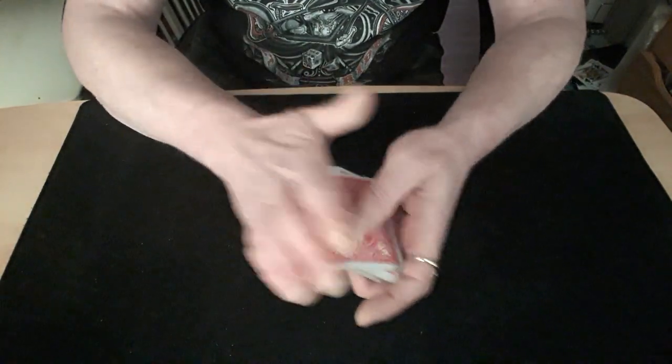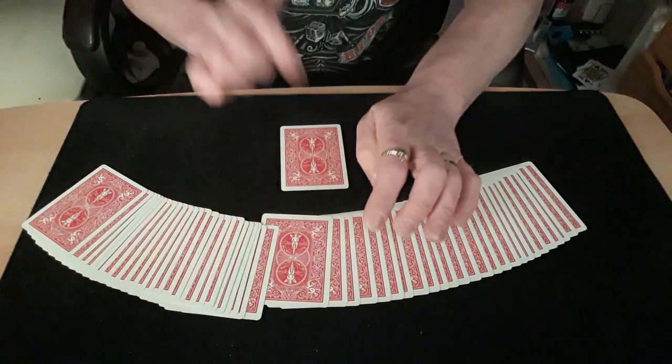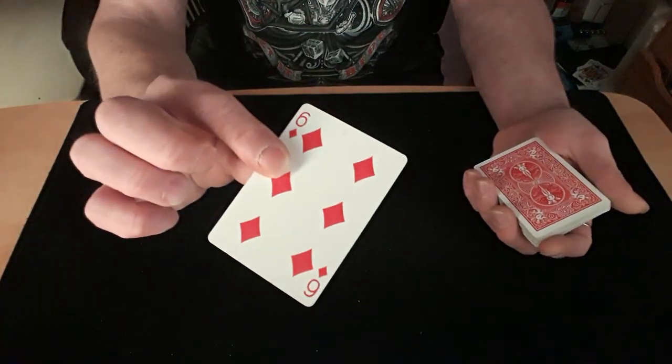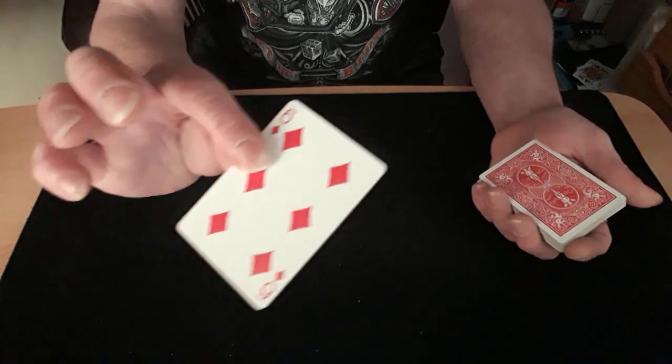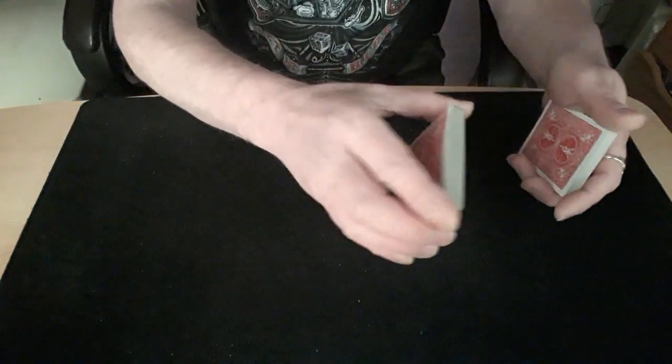You give the packet a shuffle, then the spectator is expected to pick any card they like. They can look at their card, they can sign their card — it doesn't matter. You get their card back and they see it going clearly on top of the packet.